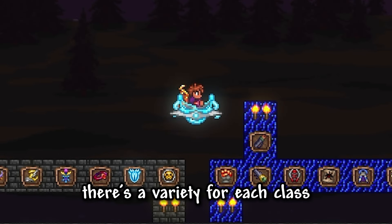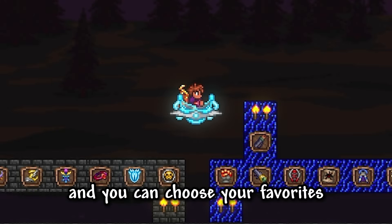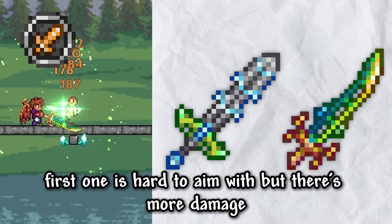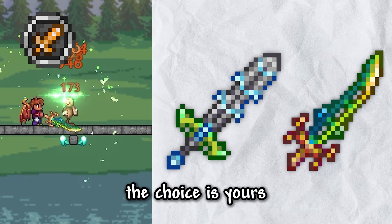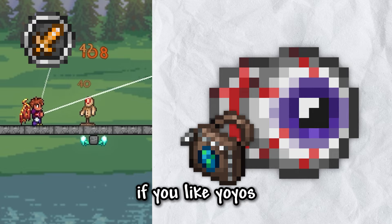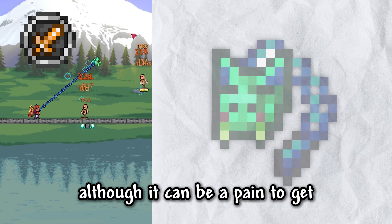Now let's do weapons. There's a variety for each class — I'll go with some of the best ones and you can choose your favorites. For melee, the influx waver and terror blade are the best swords available. The influx waver is harder to aim with but does more damage, while the terror blade is easier to aim and easily obtainable but does less damage overall. The Yelets yo-yo with a yo-yo bag is also a great option, and my favorite is the Flairon because it does tons of damage and doesn't require aiming, although it can be a pain to get.